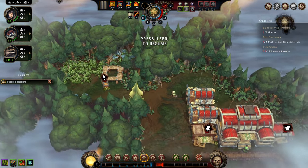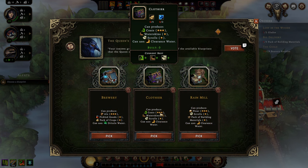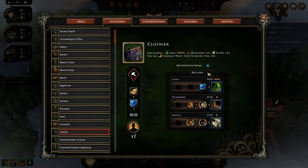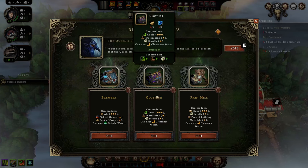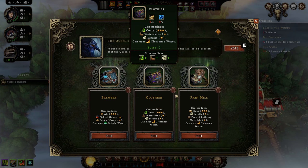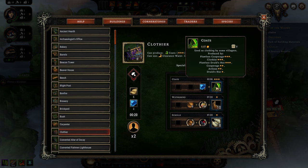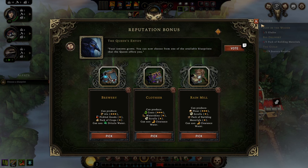This means we have a direct connection: we can make fabric, and out of that fabric we can make coats. You can see there are stars behind these recipes — that is an efficiency class. The clothier is really efficient at processing fabric into coats. The higher the star rating, the more you get out of your resources.